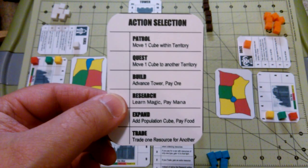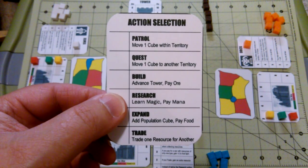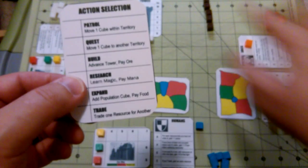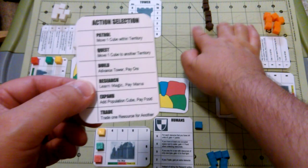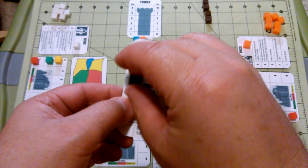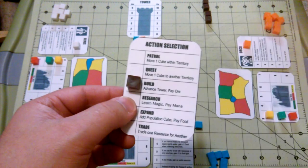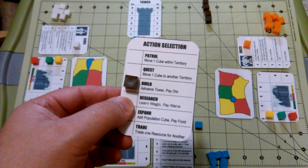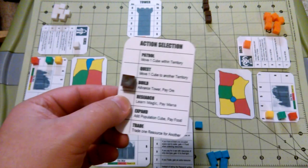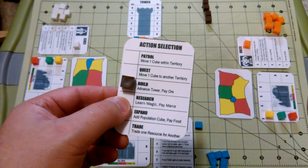Let's take a moment to go through the actions. When an action is selected, one of these cubes is placed on that spot, and that action cannot be taken again until the board has been filled up. Once the board has been filled up, the cubes are removed and all the actions are available again.